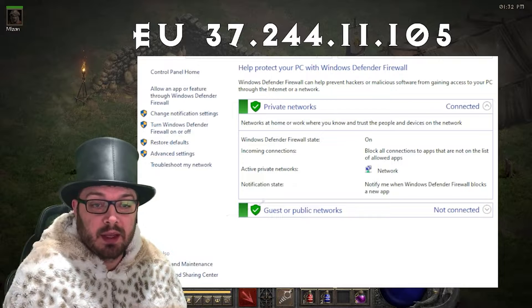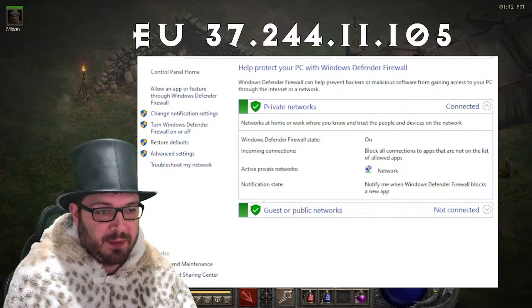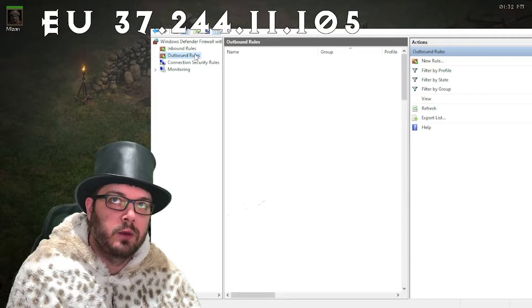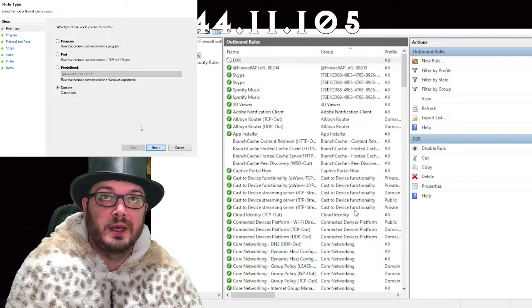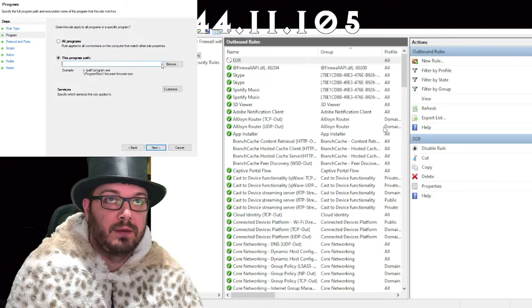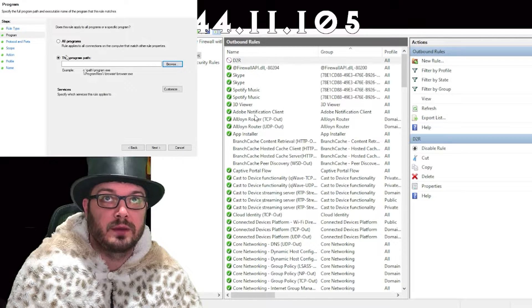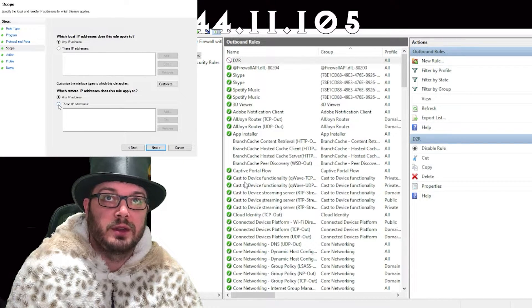The first step in blocking an IP address is to open your Windows Defender Firewall — you can search 'firewall' in your Windows search bar at the bottom right. Go to Advanced Settings, which opens a new window. Go to Outbound Rules and create a new rule. When you click New Rule, go to Custom. It will find your Diablo 2 program — mine is in C:/Program Files (x86)/Diablo II Resurrected — and select D2R, then click Open and hit Next.